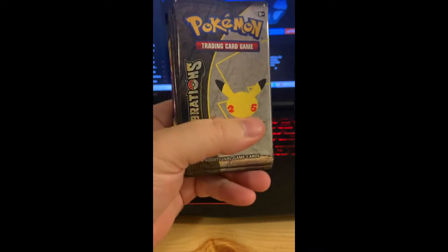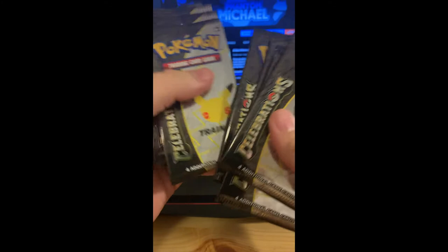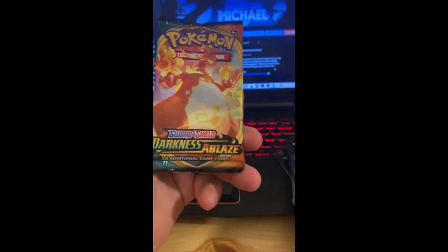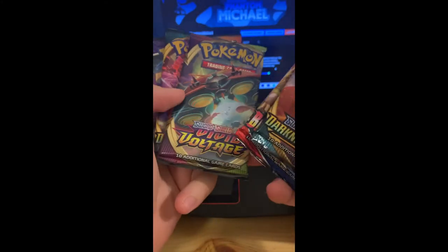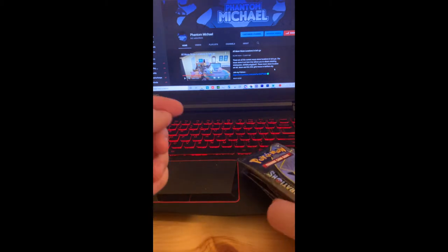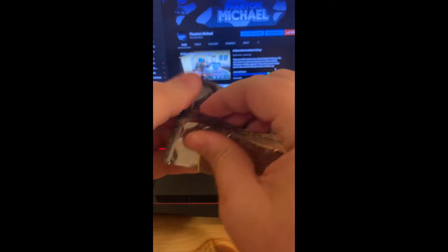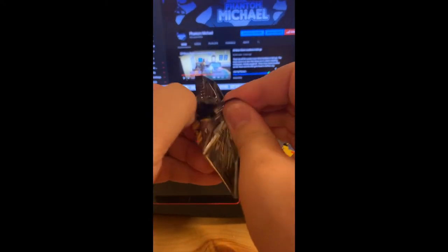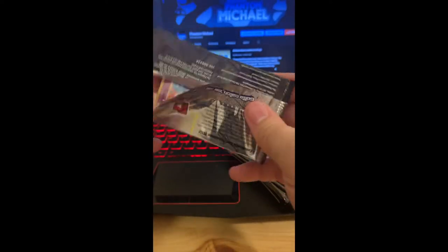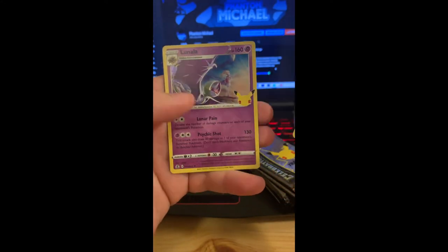These are all the packs right here. We're going to set these aside and check them out — you get one, two, three, four, five, six, seven, eight, nine, ten: Celebrations, Darkness Ablaze, Battle Styles, Vivid Voltage, Darkness Ablaze, Chilling Rain. I'm gonna set those aside for a rainy day and crack open all these packs. We're still missing the big three — I'm missing two out of the main set. We have Cosmog, Reshiram, Palkia, and Lunala.